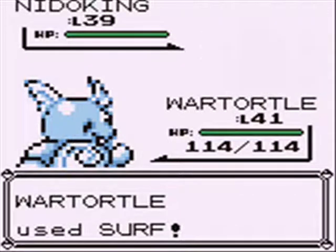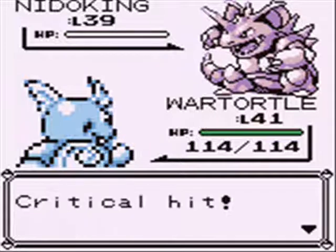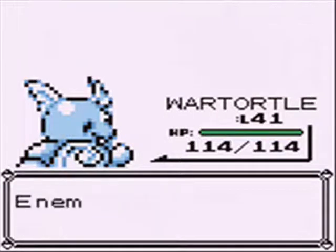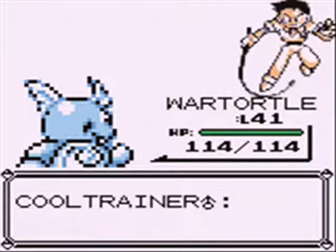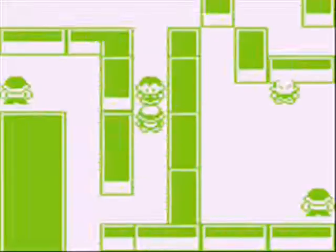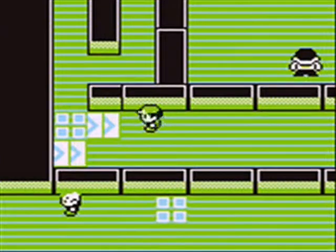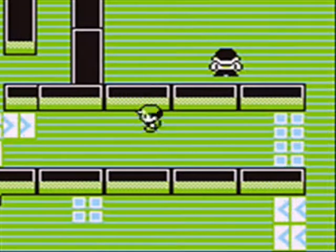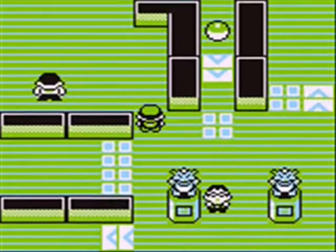Speaking of the final form of the male Nidoran — we get to see Nidoking. I bet everyone who played this game for the first time, caught a male Nidoran, evolved it to Nidorino, and then finally evolved it into Nidoking, never expected it to turn into that. Nidoking is a Ground-slash-Poison type Pokemon, meaning it is weak against water — just like the last gym, water kicks so much ass here. Water type is so kick-ass for later in the game.